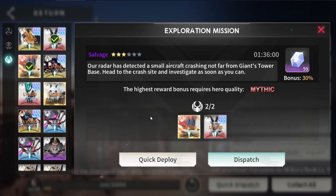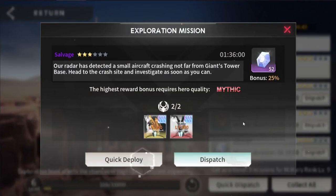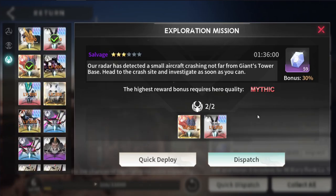Right there it's at 30%, but if I hit quick deploy it's only at 25%. For me, any percentage lost is a percentage lost. It doesn't matter if it's only 1% or 2% — I'm trying to max out everything. This is just something I found that seems a little weird in the game, so just be mindful when you're doing the outpost missions.